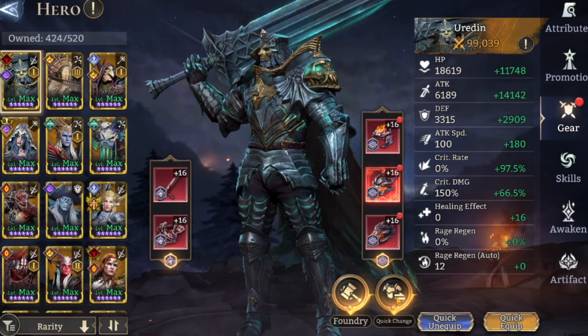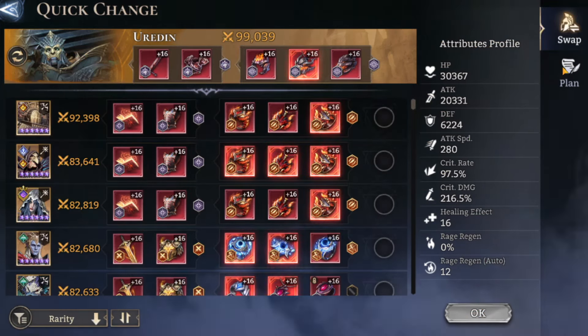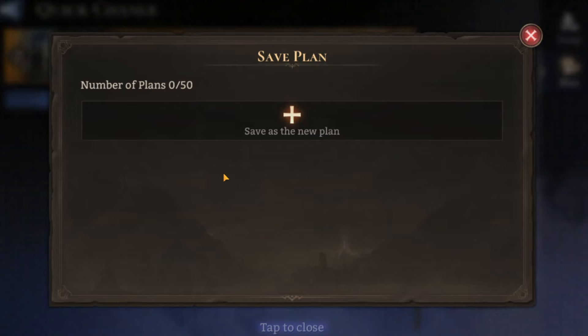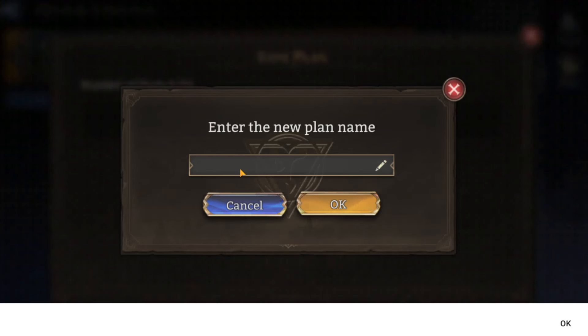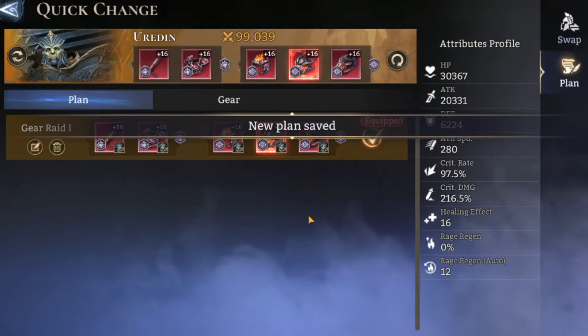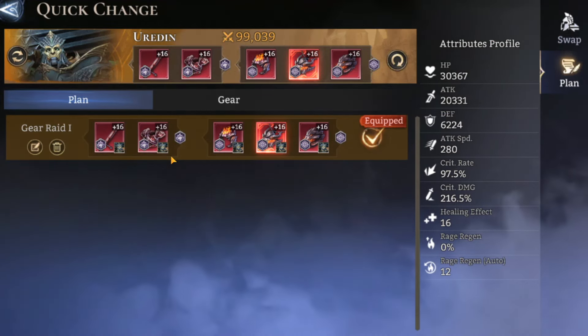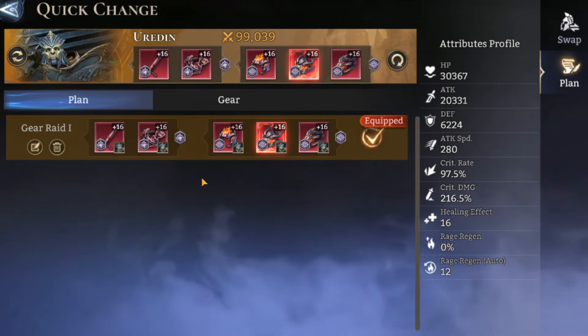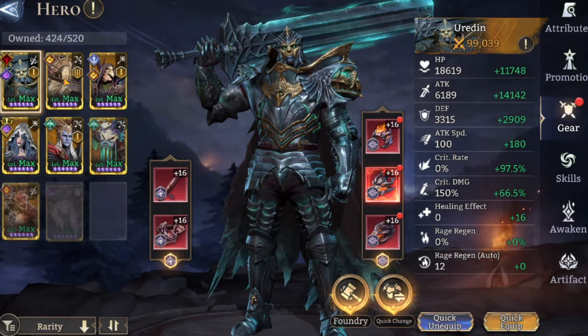Now let's say we're happy with what Uradin is wearing and we want to save that plan. We hit Save Plan, get the plus-new option, and give it a name. We'll call it Gear Raid One because that's the gear we want to run in Gear Raid 1. Now we have a plan highlighted, and on the right-hand side we can see it is equipped — and we can select it again whenever we want.